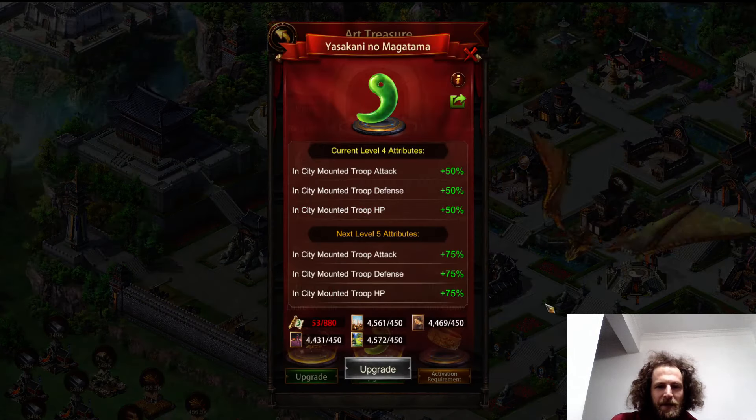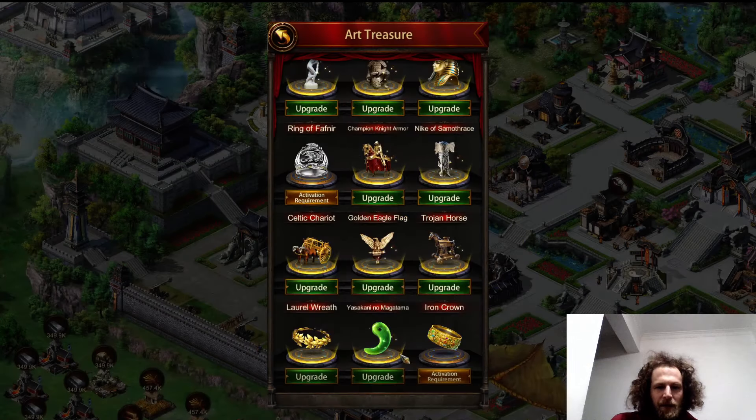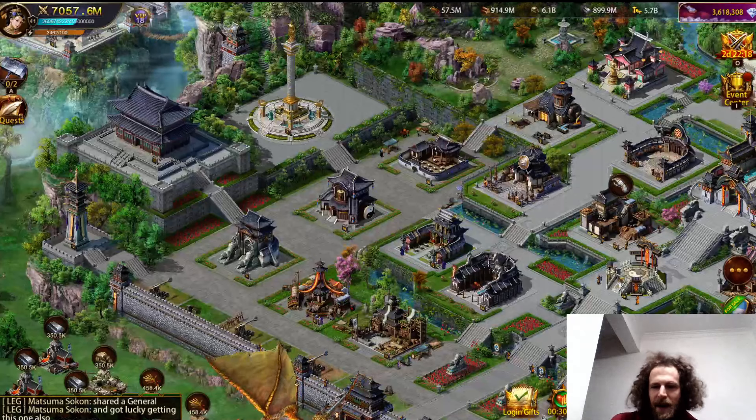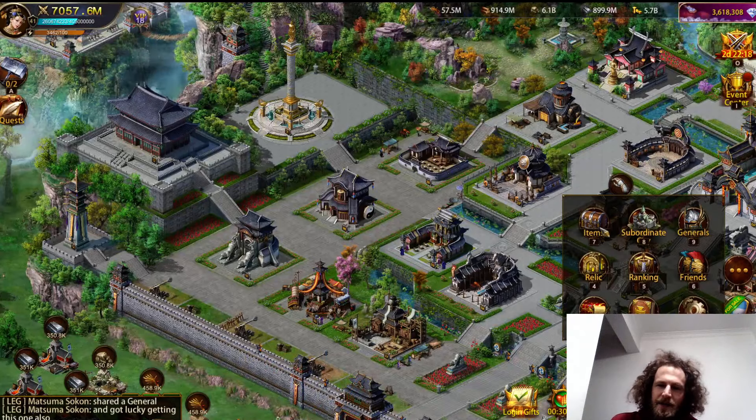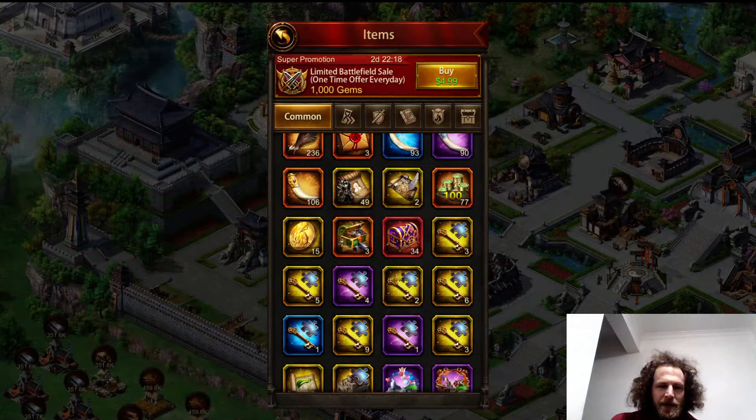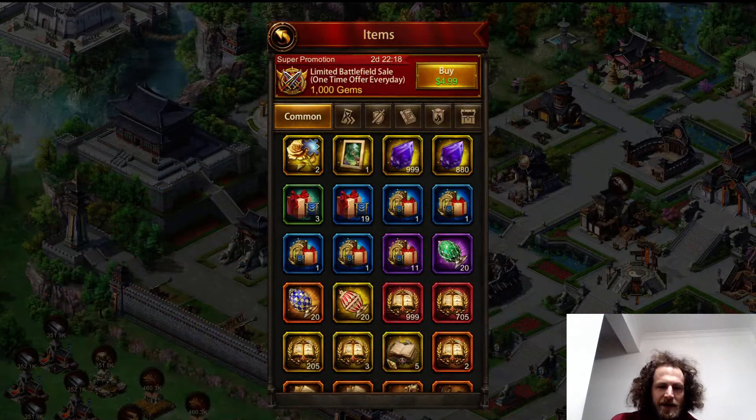I just unlocked those — they're level four — and I'm just a little bit away from getting to level five. You need like 13,000 or so total of the art treasure scrolls, and I've got close to 10,000 now.